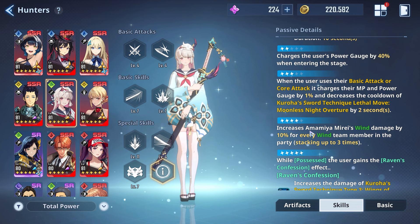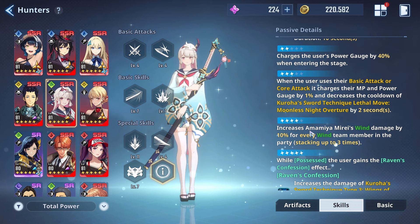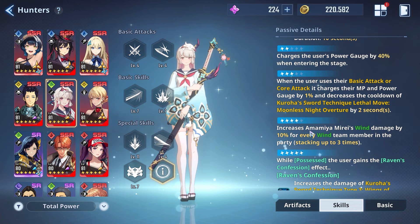Advancement 4 is absolutely broken. Net Marble is really pushing the Wind meta here: Advancement 4 increases her Wind damage by 10% for every Wind member in the party, stacking up to three times — and it includes herself. So with a full Wind team — say Woojin, Shul, any Wind support they add in the future, maybe Park and Mireille — she can get a 30% Wind damage increase.